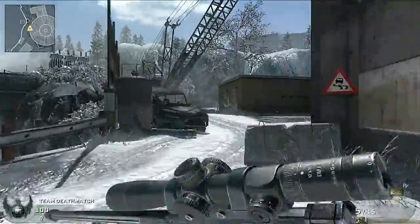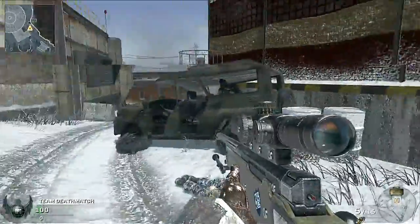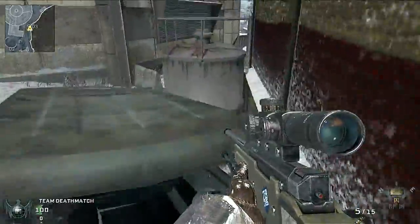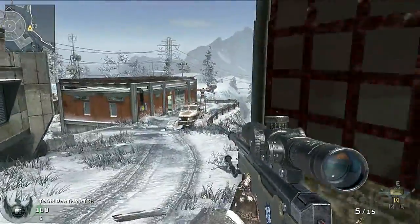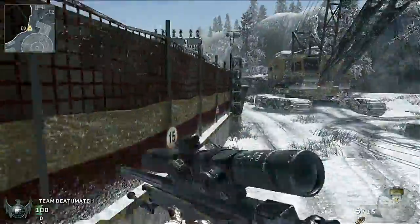If you find yourself on this hill, you'd probably want to move fast. Keep your eyes open for guys camping under this wedge. Once this truck is blown to smithereens, feel free to use it for an elevated position that allows you to see angles into both spawns.